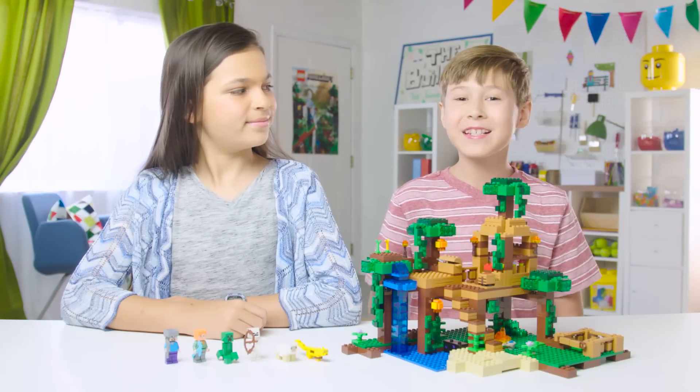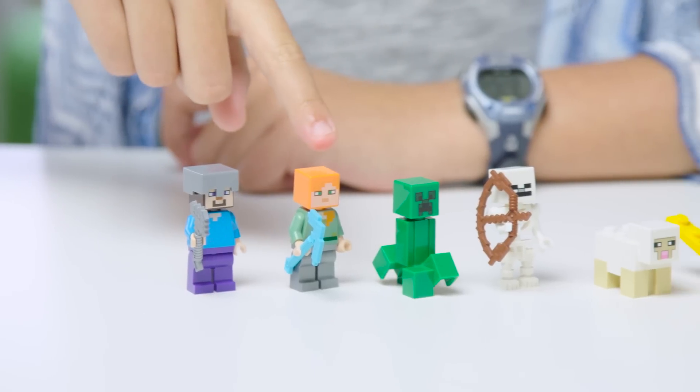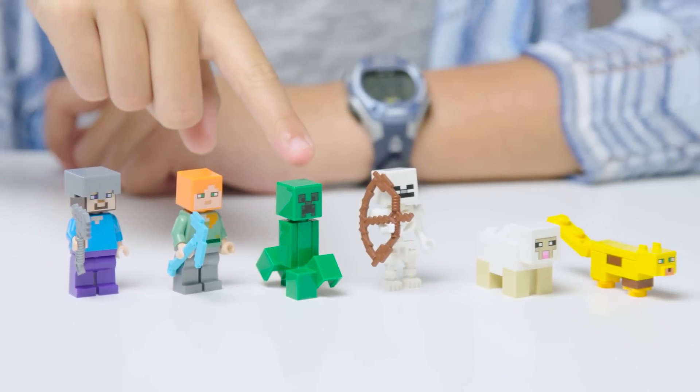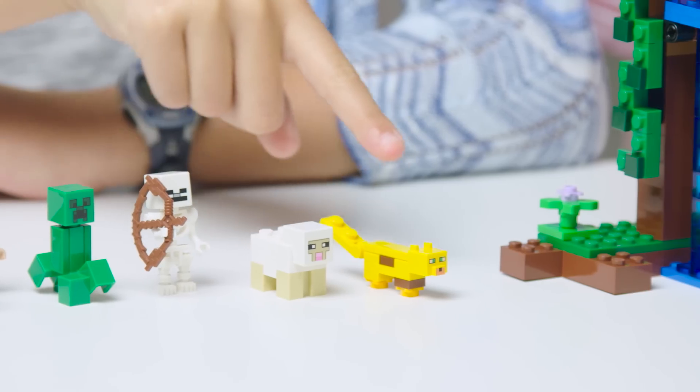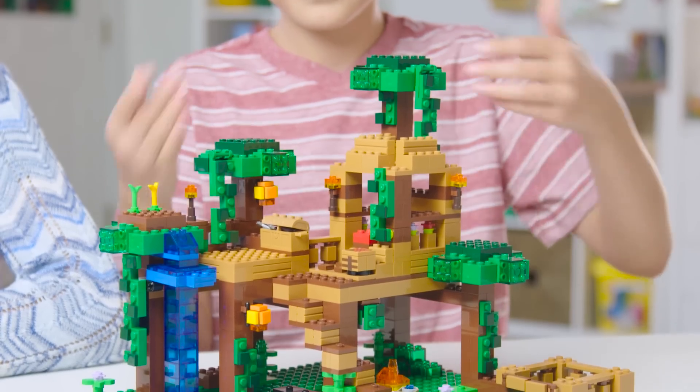We're finished! This set comes with Steve, Alex, a creeper, a skeleton, a sheep, and an ocelot. Plus the whole jungle treehouse.